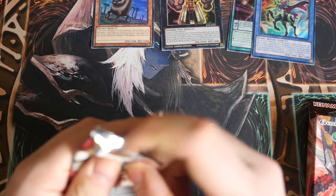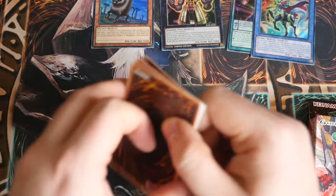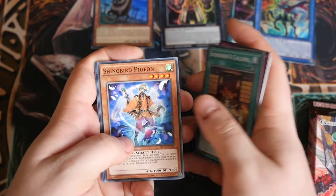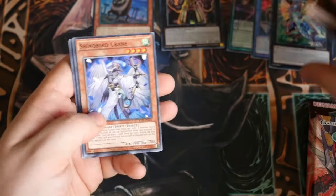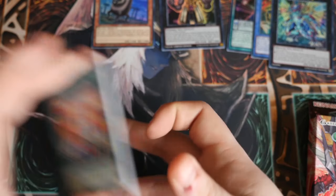Now onto our final pack from this box — Aging Gear, Hunting Hound, Rocket Hound, Shenodebird Calling, Shenodebird Pigeon, Switcheroo and Neo Galaxy Eyes Cypher Dragon. Shenodebird Crane, Symphatic Warrior Mikes and Symphic Amplifier.